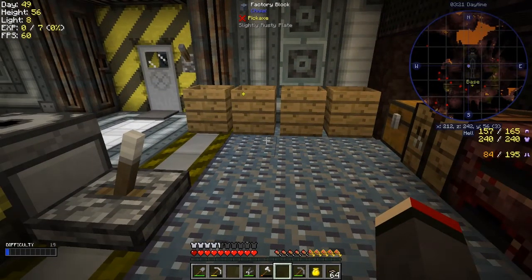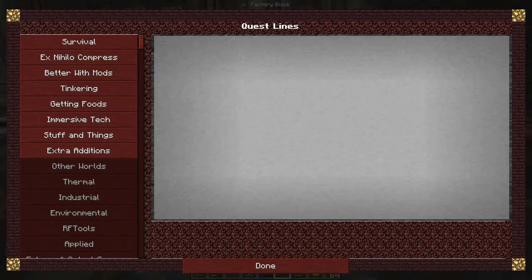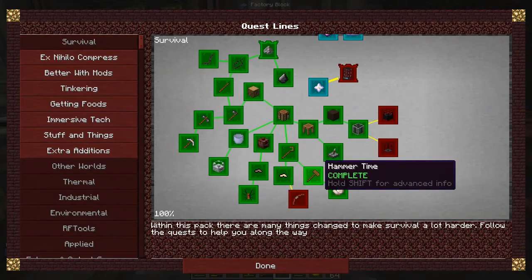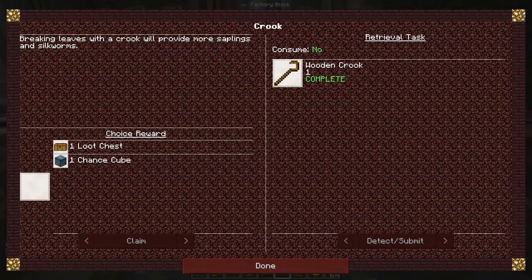There must be a quest for that but I haven't seen it yet. I'm going to have a look at the quests — I think I should program the quest book to F4 so you can bring it up quickly. Survival... except for this one, the bow, which I'm a bit stuck on for the flame. For the string, let's have a look at Ex Nihilo.